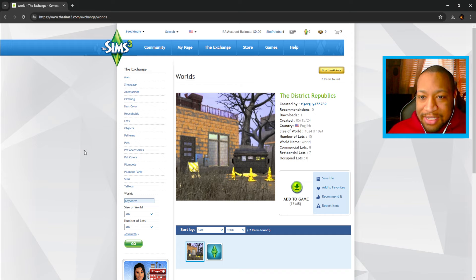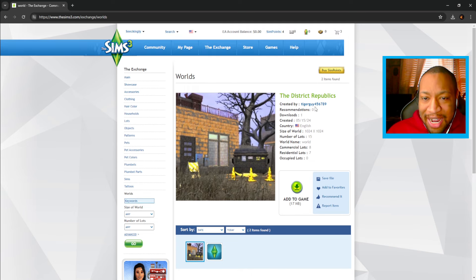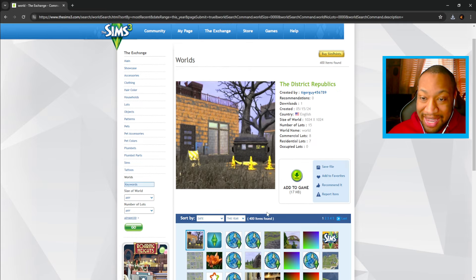I just honestly want to download worlds. For example, this world right here called the District Republics — it just came out today and it's by tigerguy456789. I don't know anything about this world; we're just going to download it and see. There's also a world that came out yesterday called Ponce Verts. I kind of feel like I've missed a lot of worlds that have come out recently, so I'm going to go over to this year and see what we have.